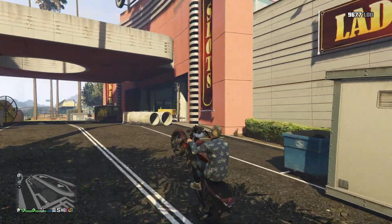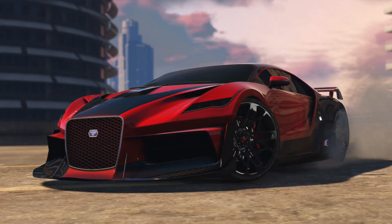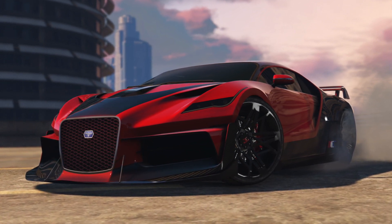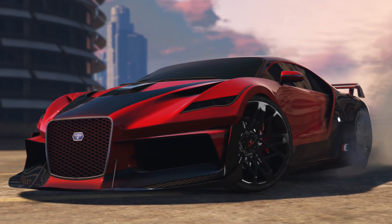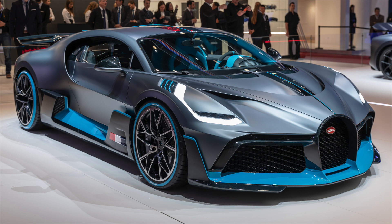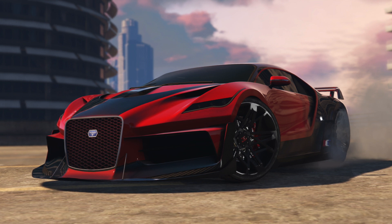Let's start with the vehicle we know the most about so far: the Trufade Thrax supercar. Rockstar confirmed the name and gave us the best in-depth screenshot we've seen so far. This vehicle is incredible looking — it's another Trufade car, which means it's based off the real-life hypercar manufacturer Bugatti. The first thing I noticed was the custom rims. Rockstar likes to do this on high-end supercars, adding a non-purchasable set of custom default rims. Those look amazing.